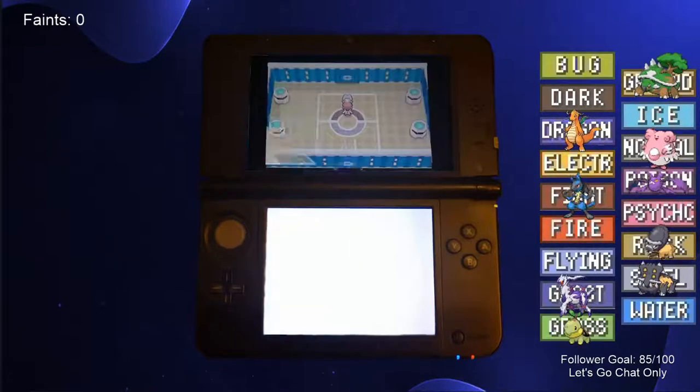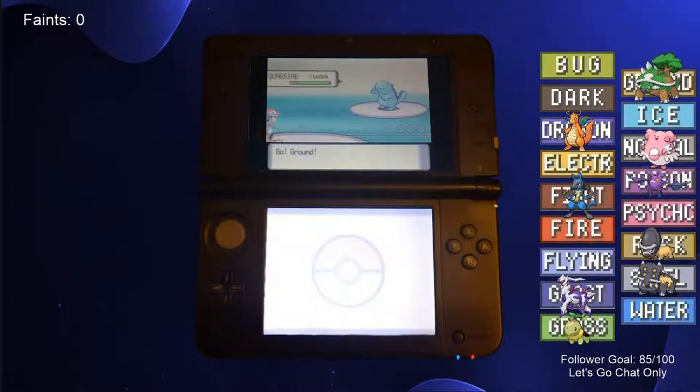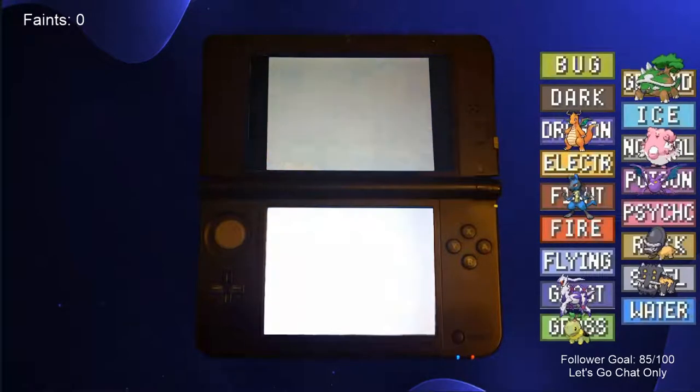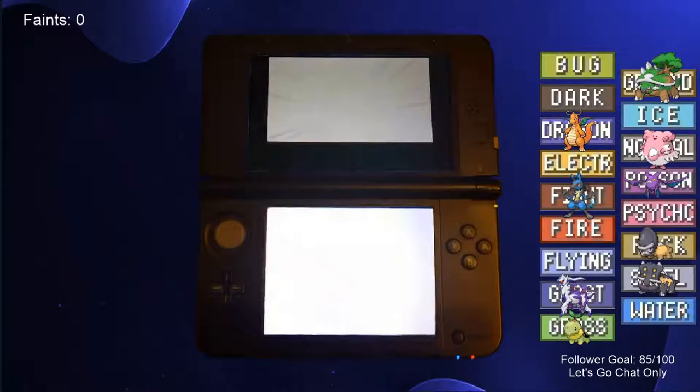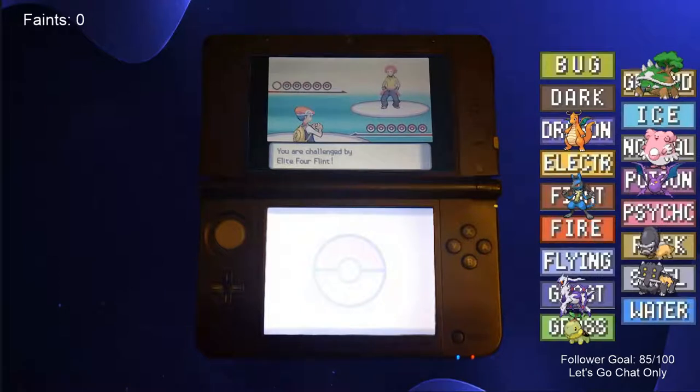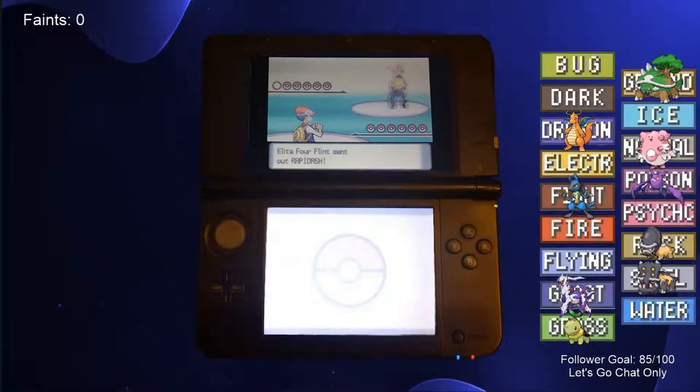Next up was the Ground-type trainer Bertha. She led with Quagsire, we led with Torterra, and like the previous battle, we set up with X-items, then took out all of her Pokemon with Giga Drain. I was most nervous for the battle with Flint, as he led with a Rapidash that knew Flare Blitz and Sunny Day. Not only would a Flare Blitz in the sun deal a large amount of damage, its recoil damage could eventually cause Rapidash to take itself out, allowing Flint to bring out his more dangerous Pokemon Infernape.